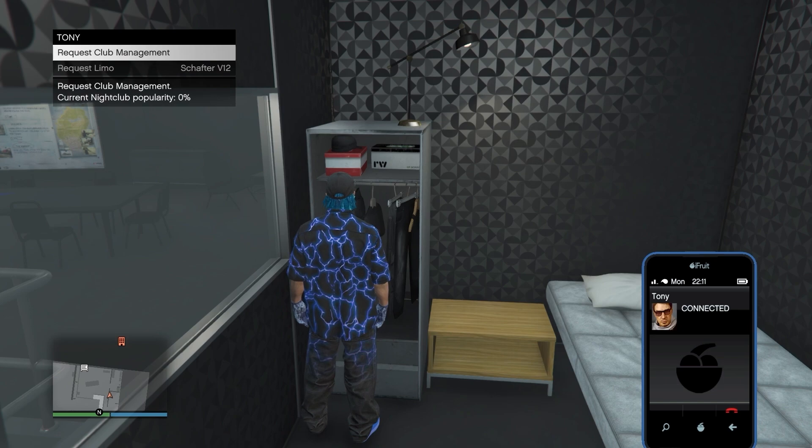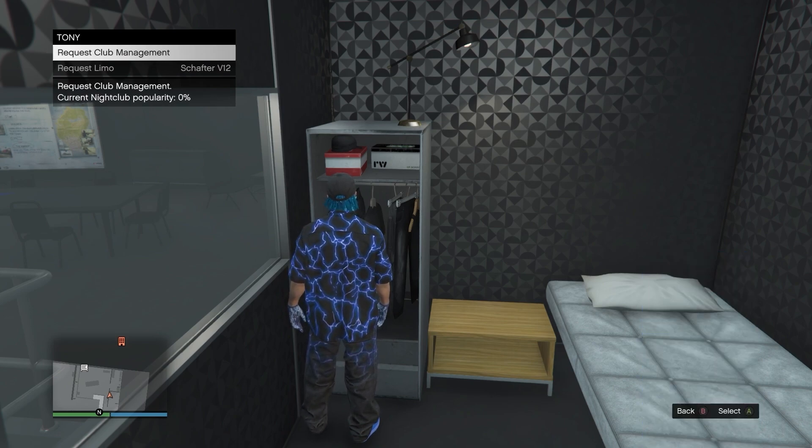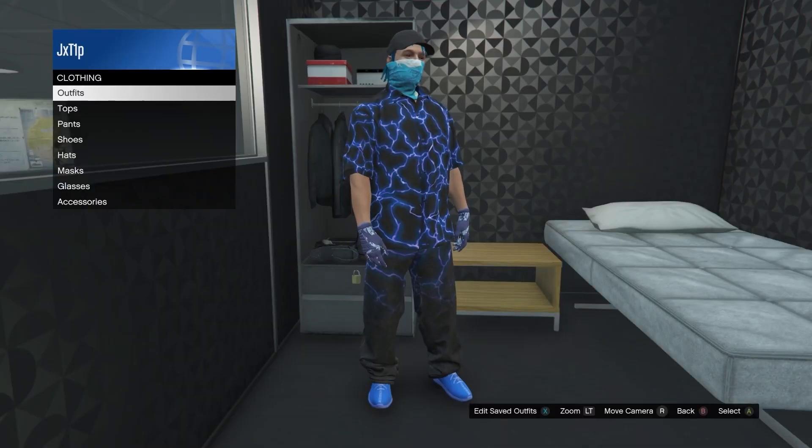Once you've called him, in the top left of your screen you'll see an option that reads 'Request Club Management.' Click this option, and at the same time hit right on the d-pad to enter the wardrobe or chair — whichever you're using.